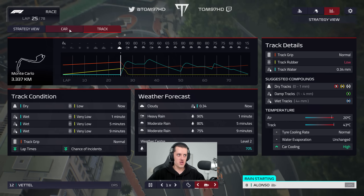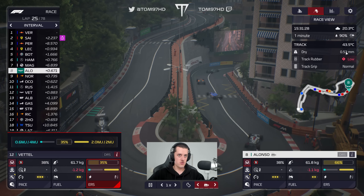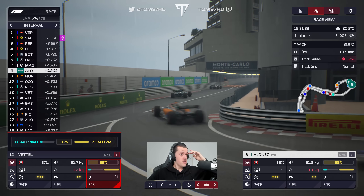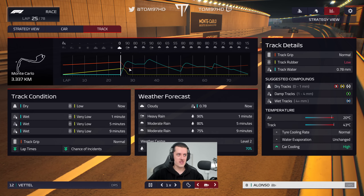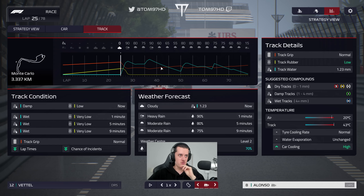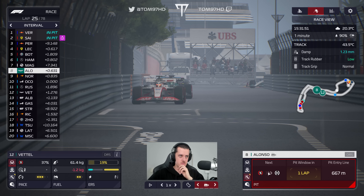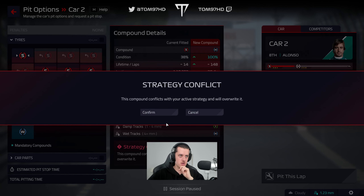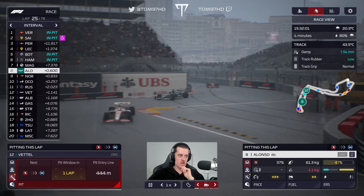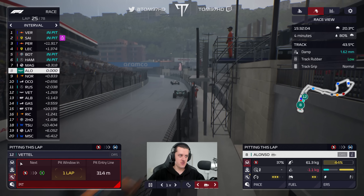The rain is starting now, so we're going to see a quick transition in terms of weather. All eyes on the forecast — it's going to be intense this lap already. If we hang on one more lap, could we go straight onto the wets? It's an absolute monsoon — this rain is going to last a while. We're going to go for the wets. We'll box both cars for wets — actually, I'll change Seb to intermediates. Let's split the strategies and try to get these points.